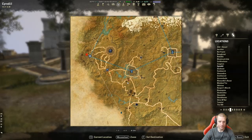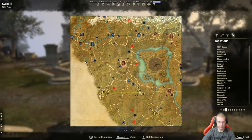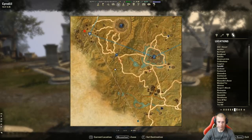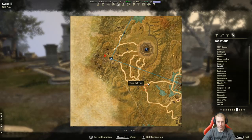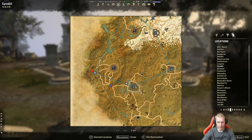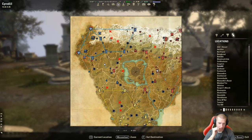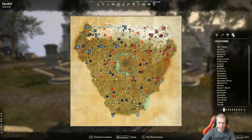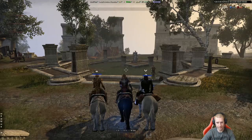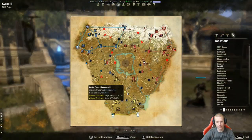If you look closely at the gate icon on your map and zoom in, you can see there are hash marks inside the gate icon, which actually means the gate is closed. To open the gate you basically have to have all the blue home keeps taken. We may not be able to get through it but we can go check it out.